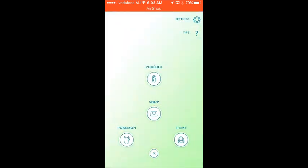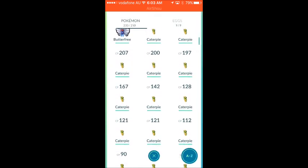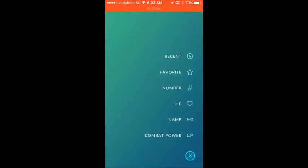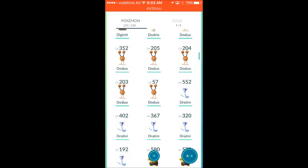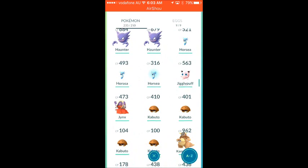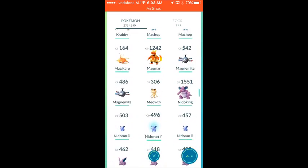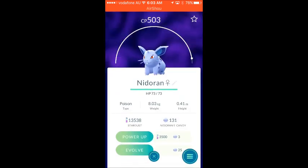I'll just bring her up now. Let me just find her. Wrong one. Nidoran, where are you? There you go. My high CP, as you can see there, for the female is 503, and that's the one I'm going to level up.